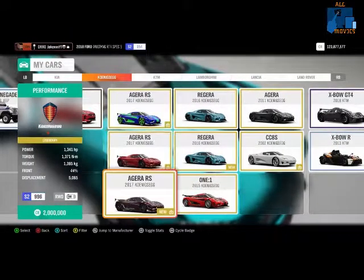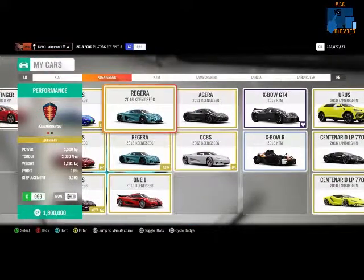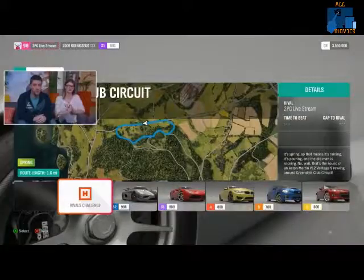Class Based Rivals has finally been added to the game — I've personally been looking forward to this one a lot. You can now go to the normal Rivals section and see all the different classes to pick and choose to your heart's content. Class Based Rivals is finally coming to Horizon 4 in this update this week.